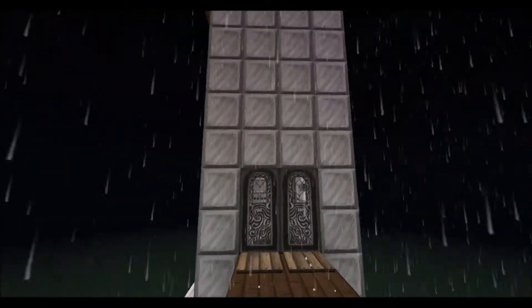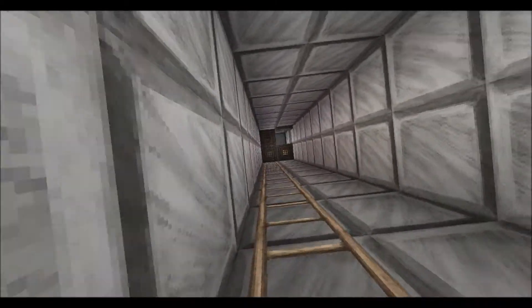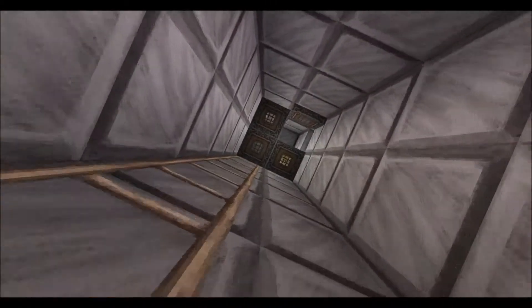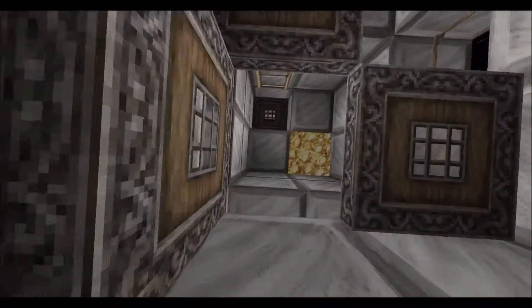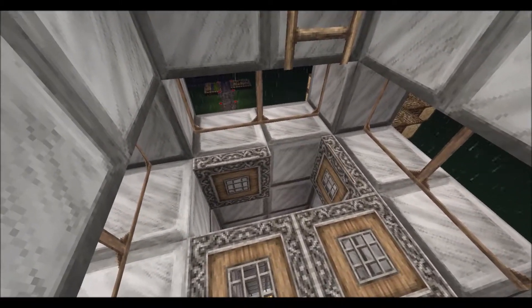Nothing special — just pressure plates at the door, and you use buttons to get back out. You look up and there's the airlock, using trapdoors. Had a little trouble with the trapdoors opening and closing.